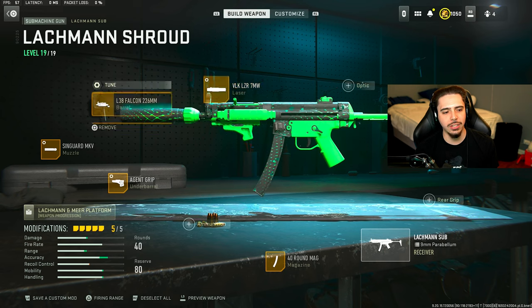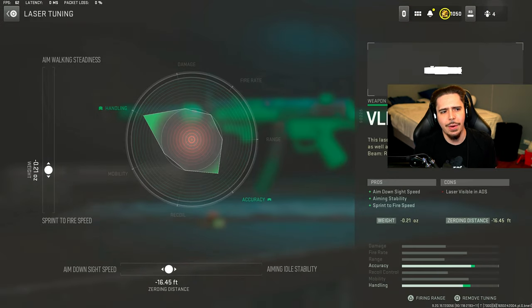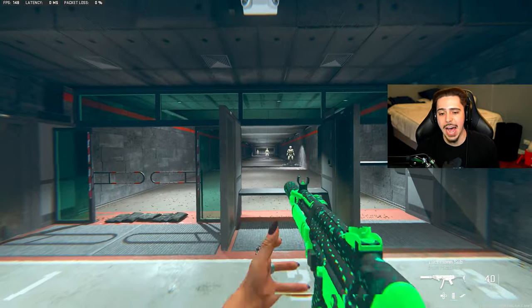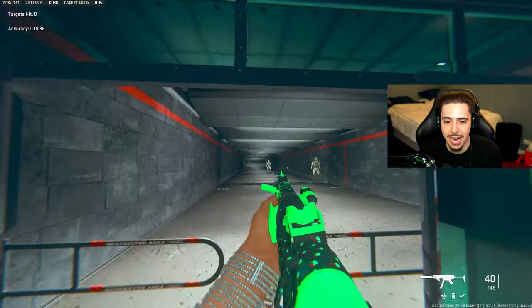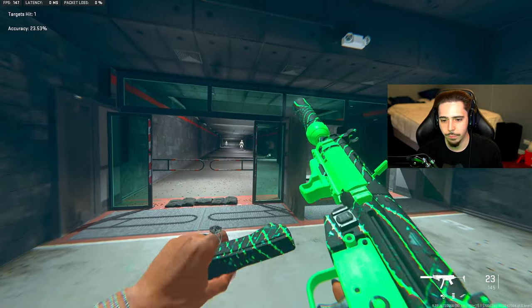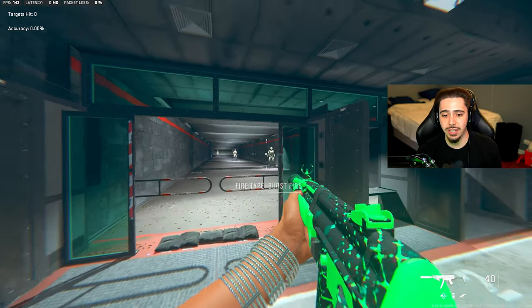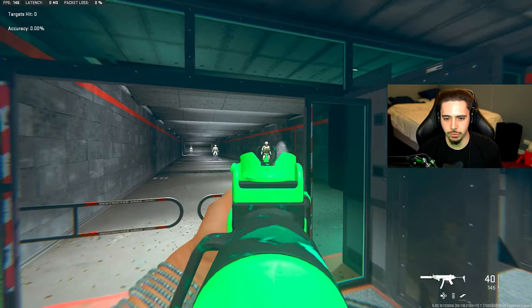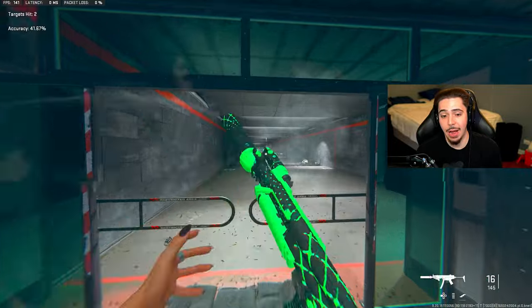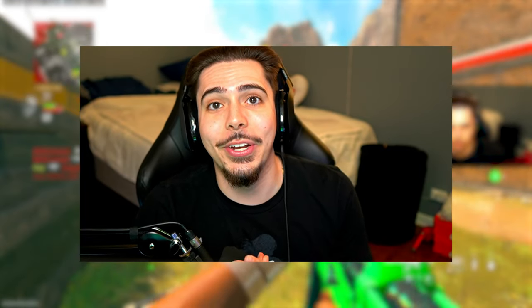I'll quickly give you guys the tunings if you're interested — I did them according to how I felt, tested it out and it ended up working. So after you have that all locked down, go to the firing range. Right now this is automatic, so holding on the trigger — hit left on the D-pad — and as you can see, fire type went to burst mode. It may look automatic, but it is now in burst mode. And just like that, you have just created the new Lachman Shroud.